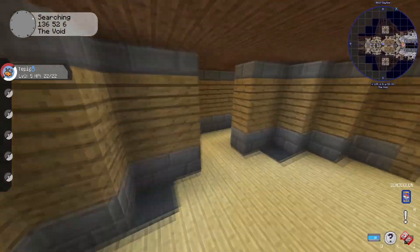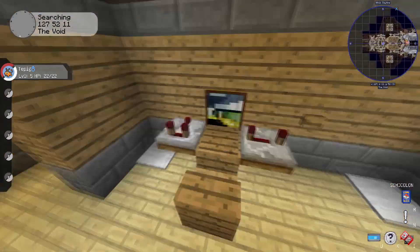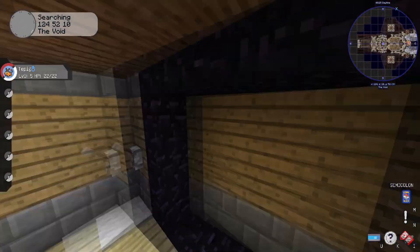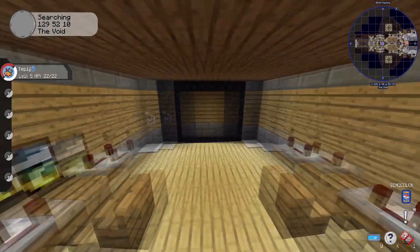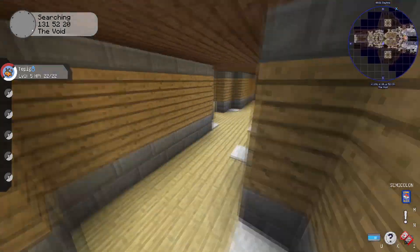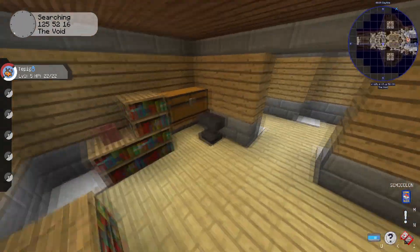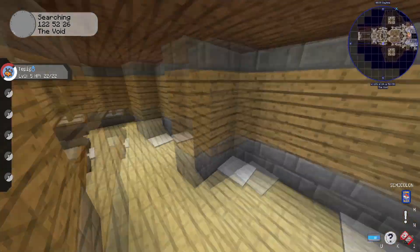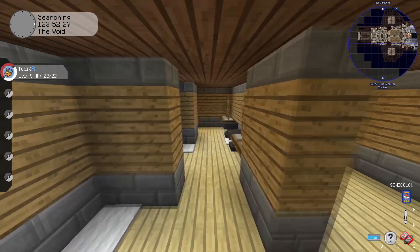Over here is the nether portal. I did something really cool where these instruments measure how much energy the portal is using and tell you where it's taking you — which would be kind of cool. Over here is a little workshop area that I made look fairly pretty, though not much you can do in 1.12.